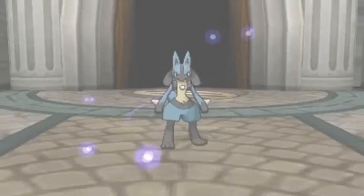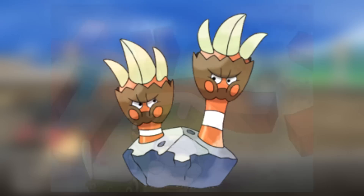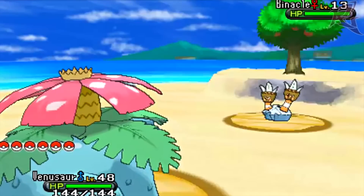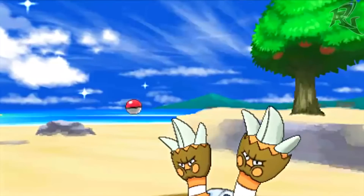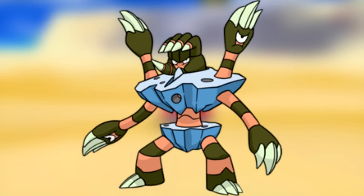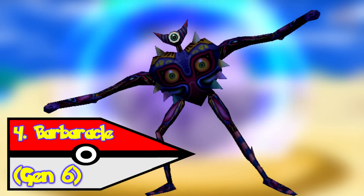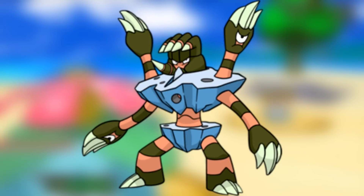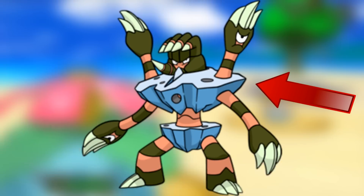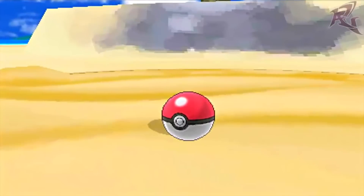Gen 6 was all about throwing typings in a blender and turning it on high, because we got some crazy stuff. Dragons now cower in fear from Fairies, Bug types became a little more relevant, and we got a Water-Rock type. Barbaracle started out kind of cool — nice typing, and the design is okay. I mean, it's just a rock with arms, not real special. But its evolution is something pretty terrifying. Barbaracle looks like Majora's second form from the final boss of Majora's Mask with barbershop poles for arms. Its entire body consists of hands, and eyes on hands. Left side — two hands. Right side — two hands. Its head? Take a guess! It went from being a rock with two hands into being a fever dream conceived by Willy Wonka.